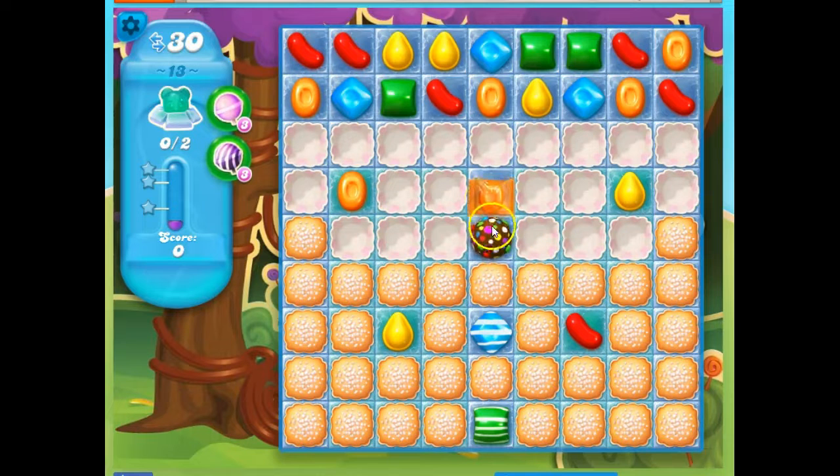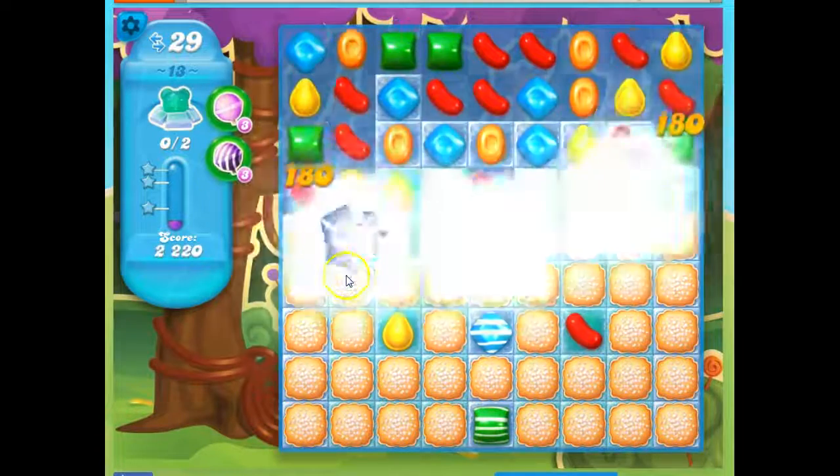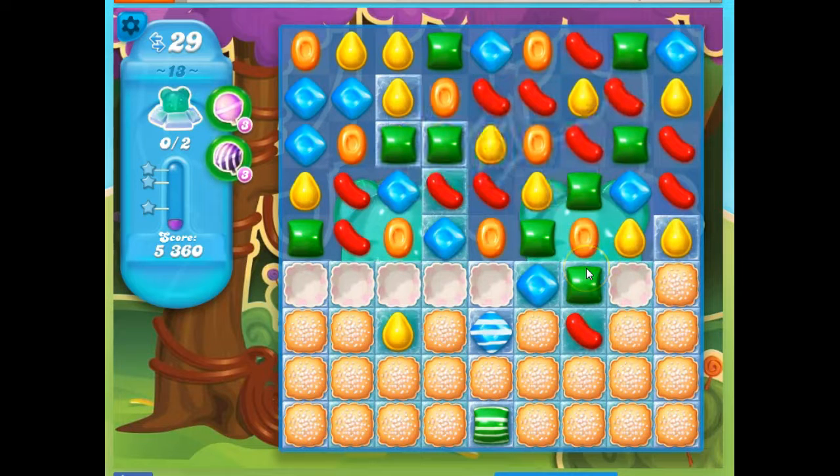Right away I have an opportunity set up to help me. I'm going to convert all of the orange on the board into orange wrapped by combining a color bomb with an orange wrapped candy. These explode for me twice — they explode and then they drop down a bit and they explode again. So I can already see some of the bears. They're a bit uncovered, which is nice.